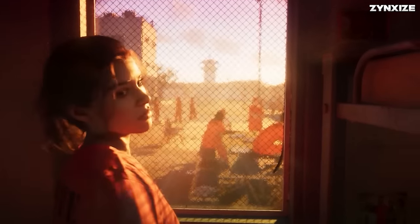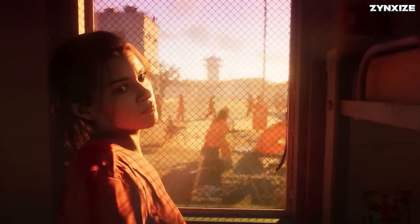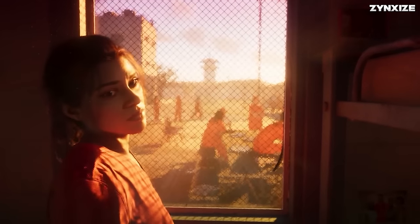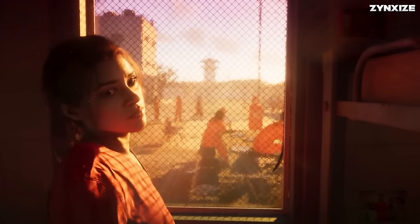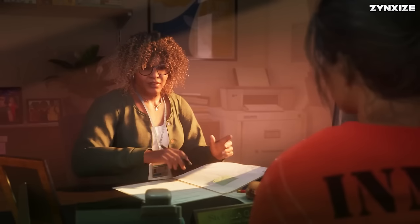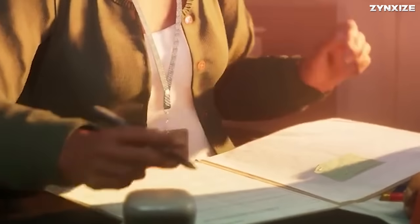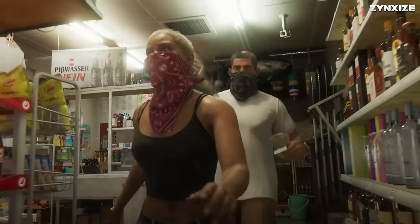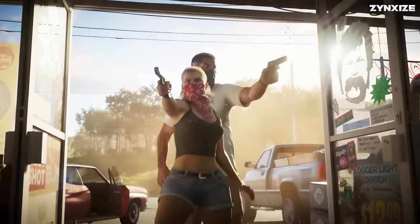Our initial glimpse of Lucia emphasizes the remarkable advancement in detail, surpassing even the graphical finesse of Red Dead Redemption 2. Her hair stands out as one of the most realistic representations seen in games, with lighting from the window intricately capturing the texture and movement of its waves. This level of detail becomes more apparent as the shot transitions to feature Stephanie, a staff member at the Leonida Department of Correction. The lanyard across Stephanie features the facility's name, while Lucia's prison uniform bears the initials LDC. Stephanie's query to Lucia regarding her reason for being there hints that the game might commence with Lucia committing a crime and subsequently being sent to the LDC.